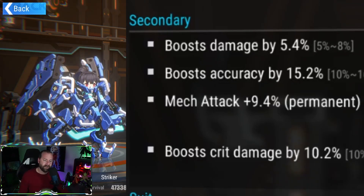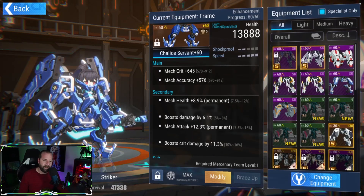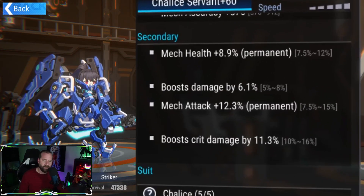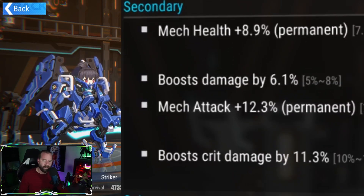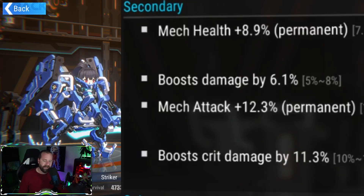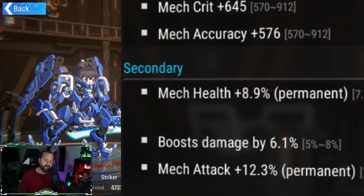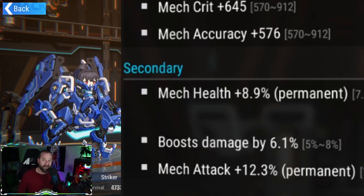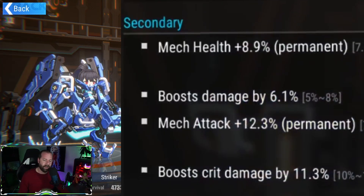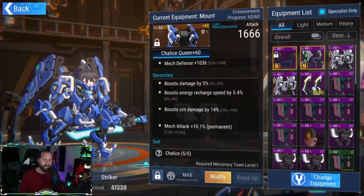You can't get energy recharge on the cockpit, so I'd probably keep accuracy and reroll damage off. For the frame, I got crit and accuracy on the mains. Secondary stats include mech health — which I'd like to reroll off — damage percent, attack, and crit damage. The attack and crit damage is nice. I leave the health on just for survivability since she's a bit squishy.